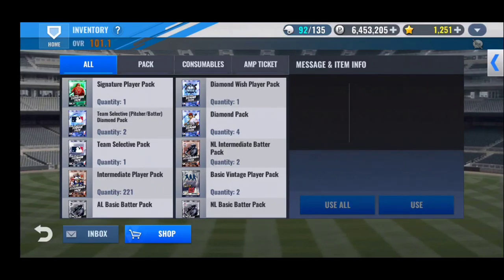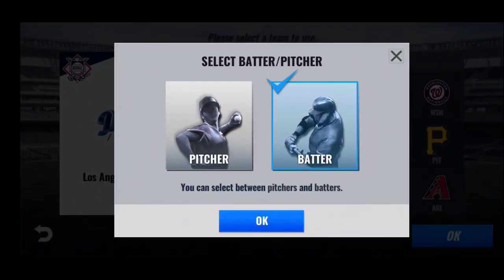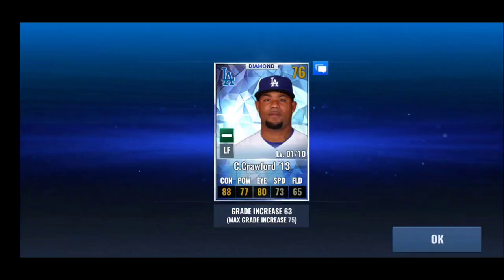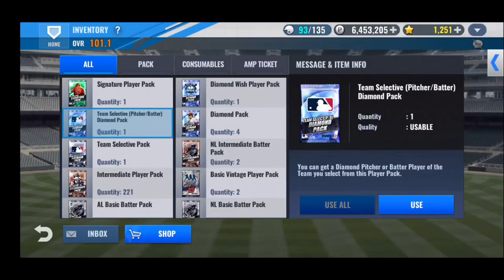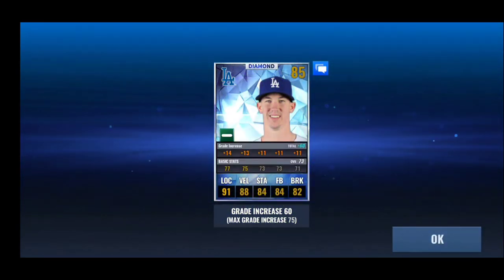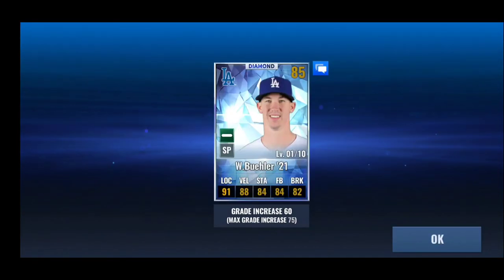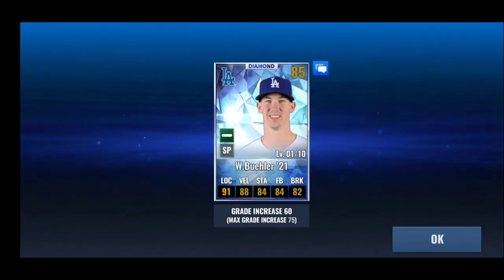I'm going to do the team selective diamond batter pitcher packs first. I'm going to go one batter, one pitcher. I'm looking for Scherzer and Trey Turner, or a good second base Kike Hernandez — that would be good as well. Alright, we get Carl Crawford. I'll keep him, but he's most likely not going to get used. And then we'll do pitcher — hoping for a good reliever or a Max Scherzer or a really good starting pitcher. Wow — we get Walker Buehler 21! 60 grade increase. Terrible skills, but I'm going to have to keep that. That's an amazing card, though. Wow, that's a really good team selective diamond card.